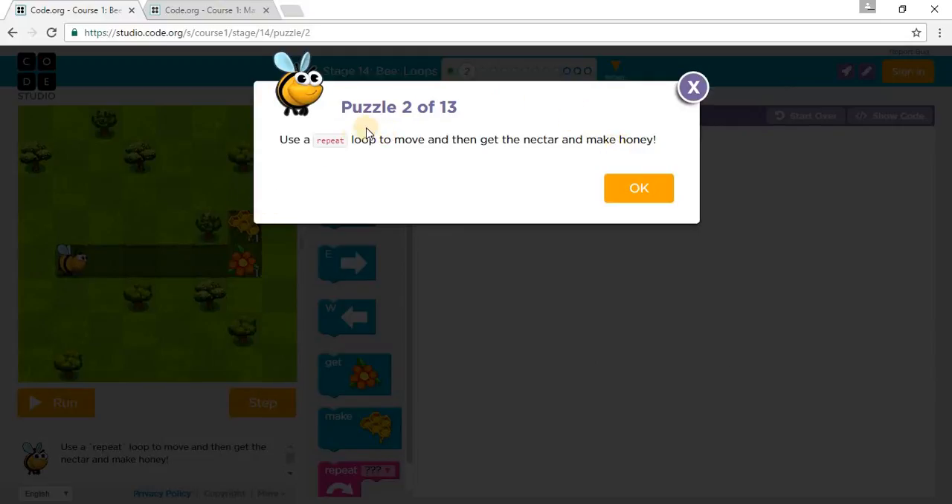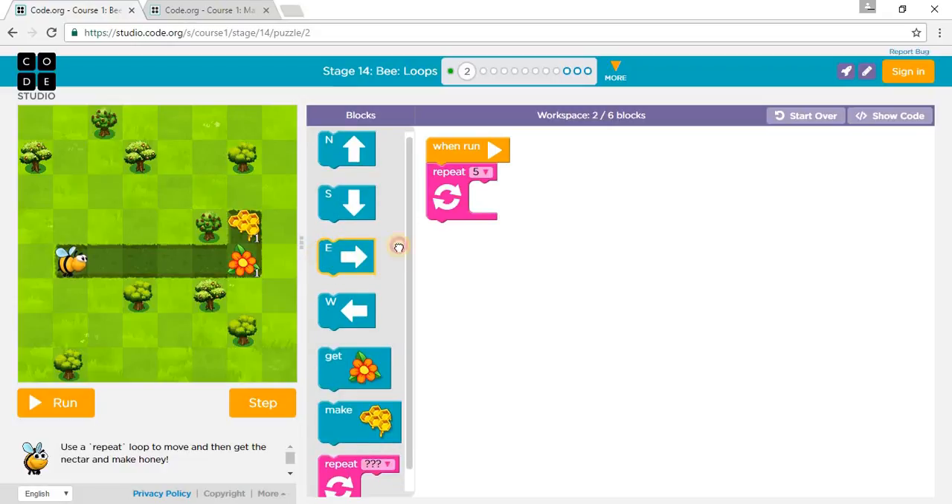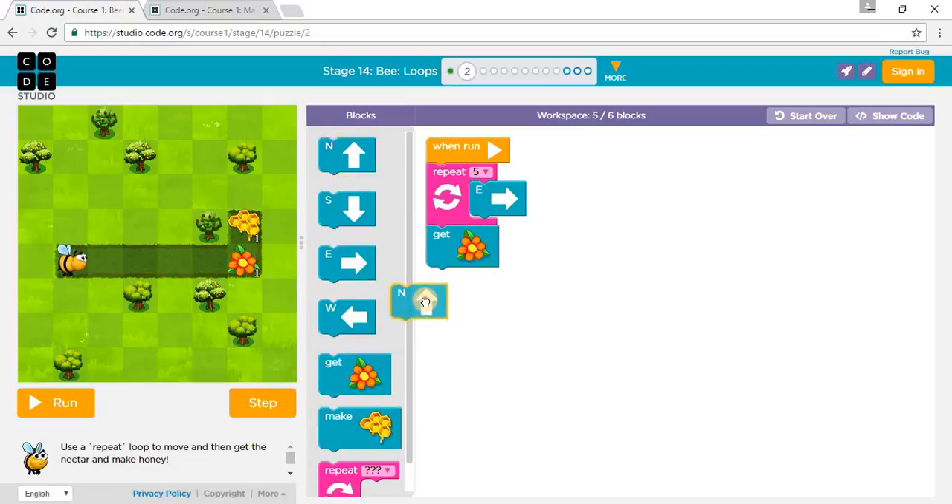Puzzle 2: Use the repeat loop to move, and then get the Nectar and make Honey. So repeat five times, move East — one, two, three, four, five — and get the Nectar. Go North and make Honey.